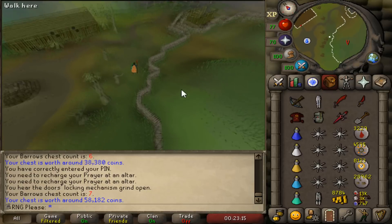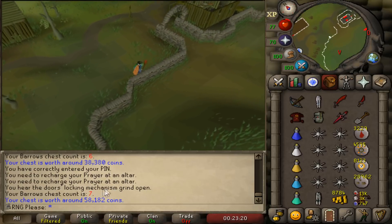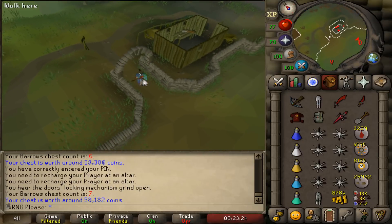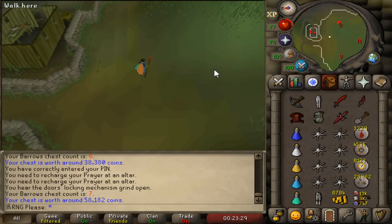Ever since I got that Verac's helm, things have slowed down — which is to be expected. We're on our seventh Barrows chest now. I thought it might be important to show my inventory because everyone does things differently and you guys might be interested in how I'm doing it.